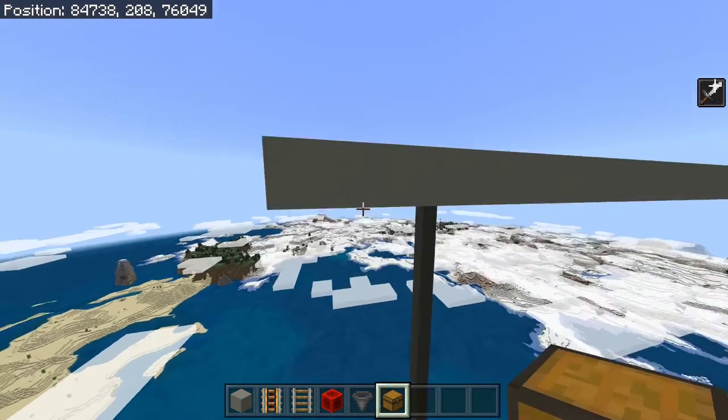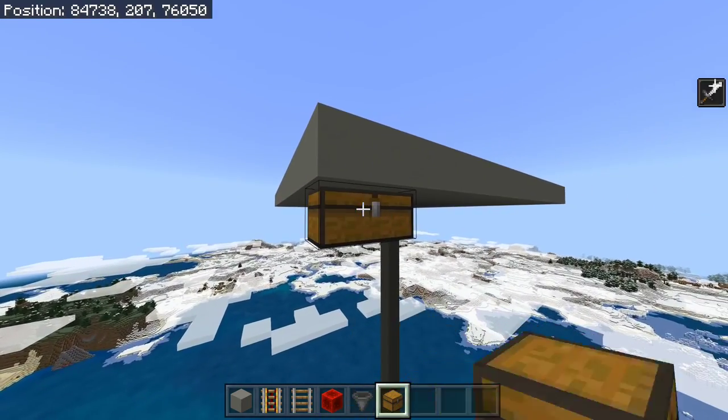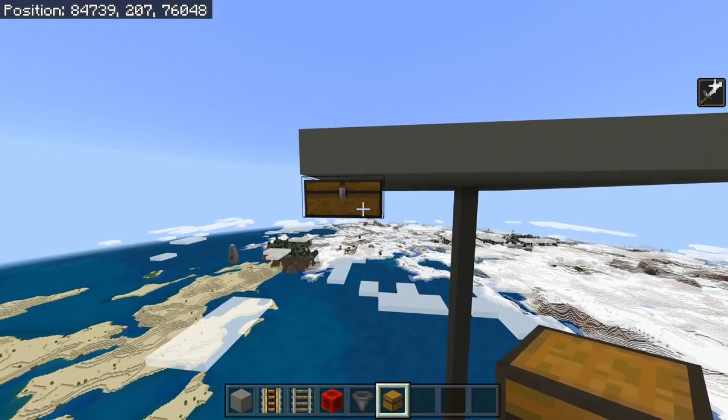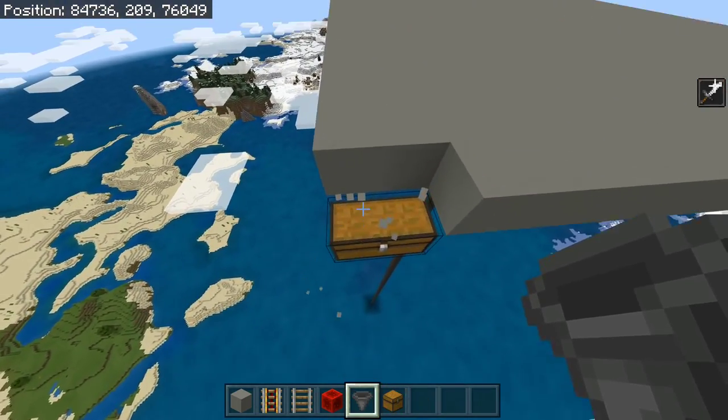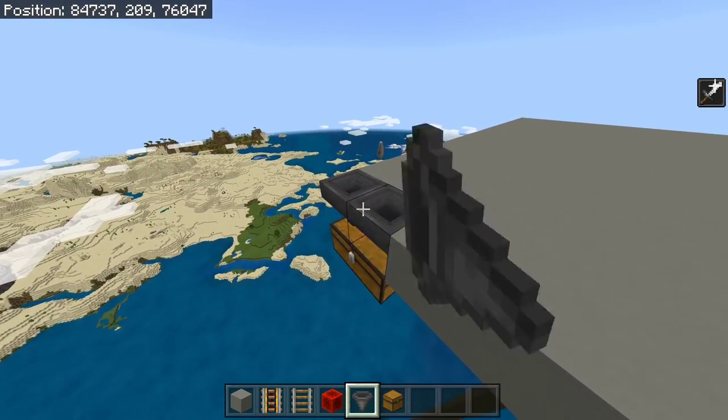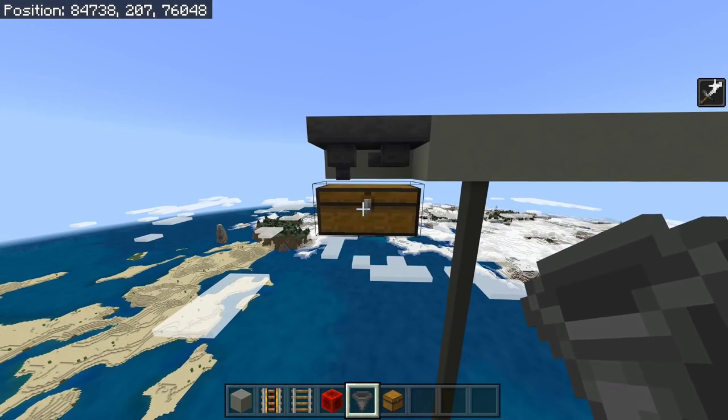In one corner underneath the platform, we're going to place a double chest. You can replace this with whatever size storage system you want. Then break these two blocks and place a hopper like this, and a hopper facing into the side of it like this.